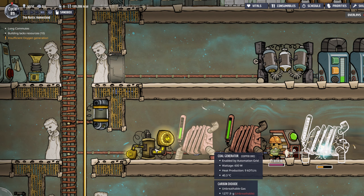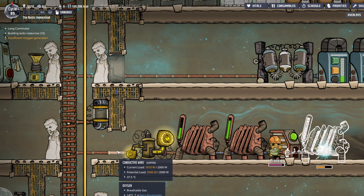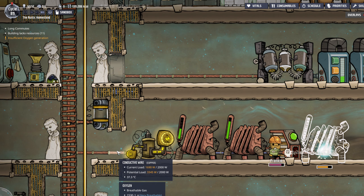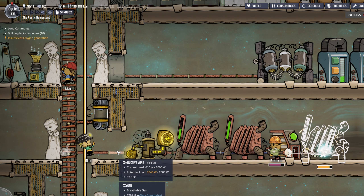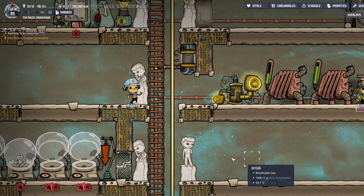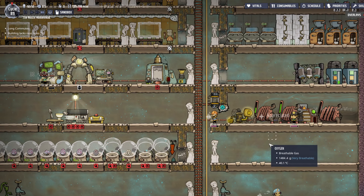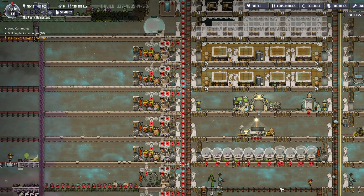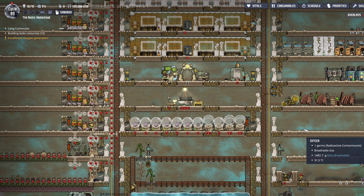The generators are running flat out and can't support — maximum draw on this is 3,300 watts. It's kind of a lot. I could run a second setup and do one for one side of the base, one for the other side of the base. That's feasible.